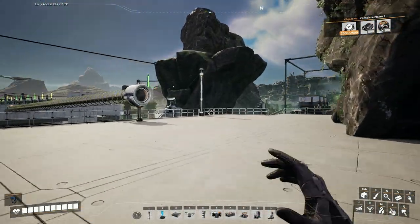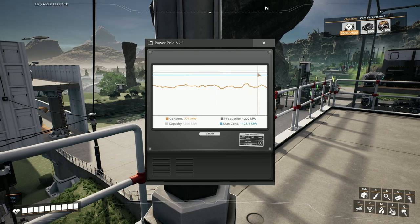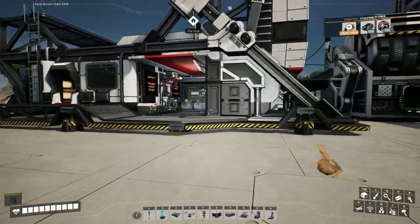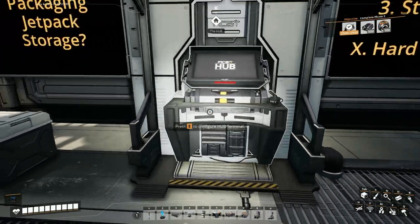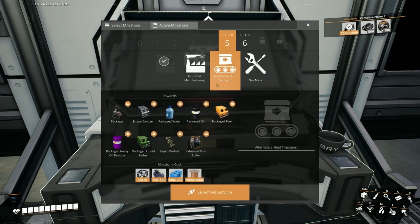Let's just quickly look at power. I can't build too much more because my max consumption is close to my coal plants' output, so I need to scale up my power as well. I can't build a lot more before I'm going to be in trouble or having to switch things off.